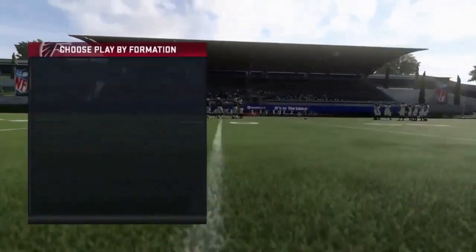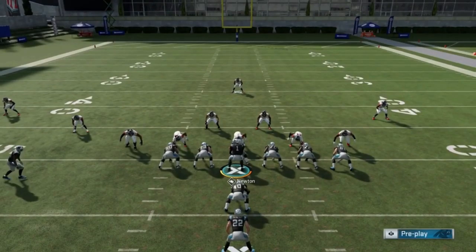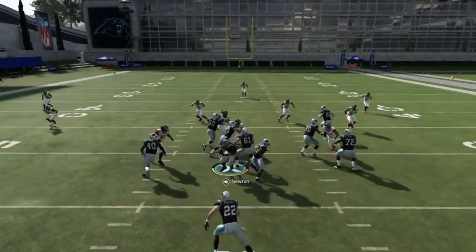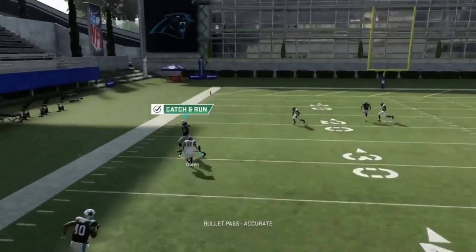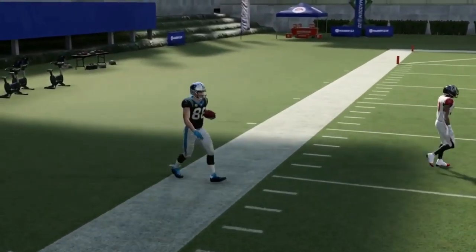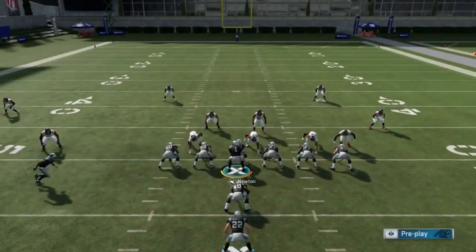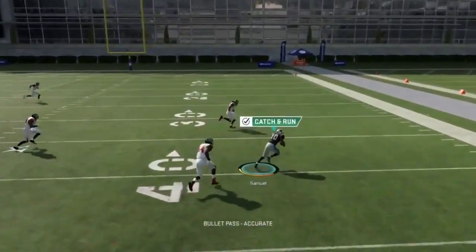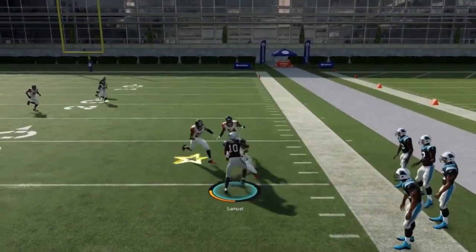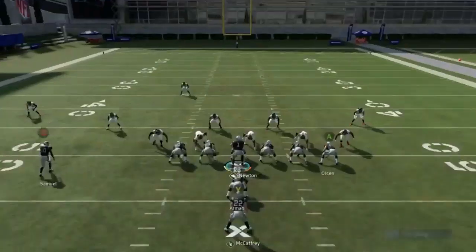Next up, we have the PA Jet Sweep. This play is good just like this — no real adjustments needed, it's very unique. You have the ability to throw a quick throw to the X route. If you have a cover three, most coverages your best bet is going to be the outside option. The animation can get you in trouble sometimes — you can't even cancel out of it. But it's a unique play and there's definitely some ability there, especially with the underneath B route, which they don't react to very well.